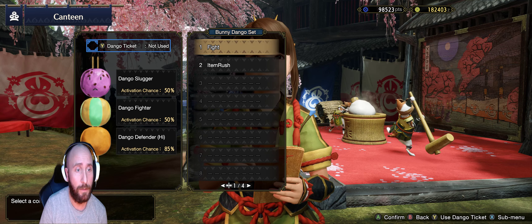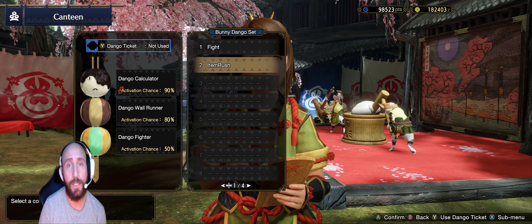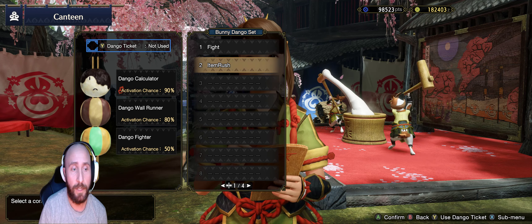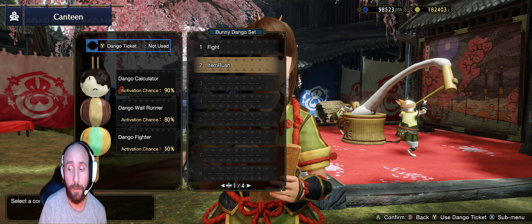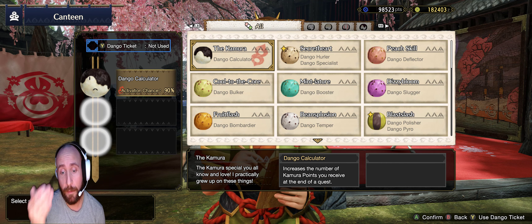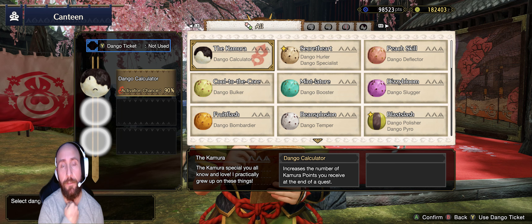Save those to your favourites. The other combo is item rush - for when you just want to run around getting items, just a quick lap around the map. That's Calculator, Wall Runner, and Fighter. Calculator increases the number of Kamura points at the end - if you're doing a quick lap, all the points add up really fast.